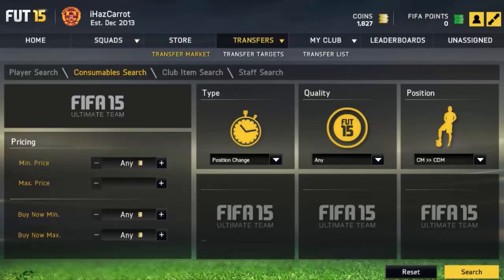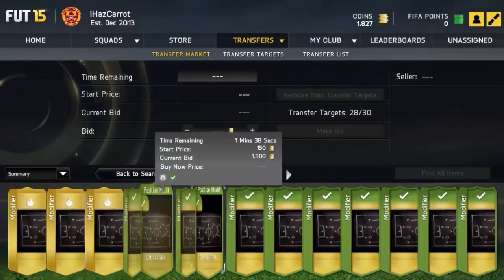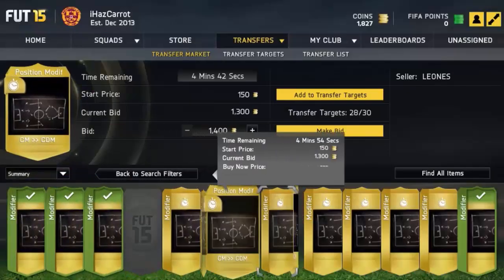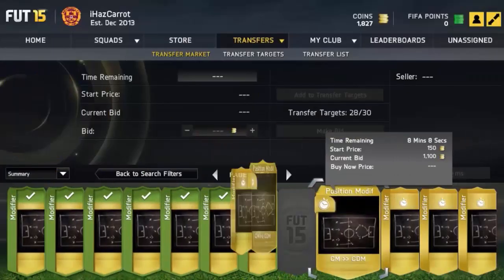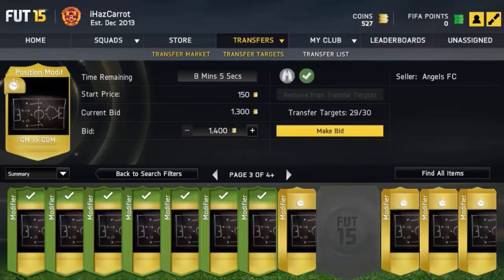All you have to do is search 1.3k and bid on any cards that haven't been bid on yet. Look at the market — look how many I've bid on. Someone else is trying to bid on a few as well, but you just go along and bid on loads. I've just run out of coins.